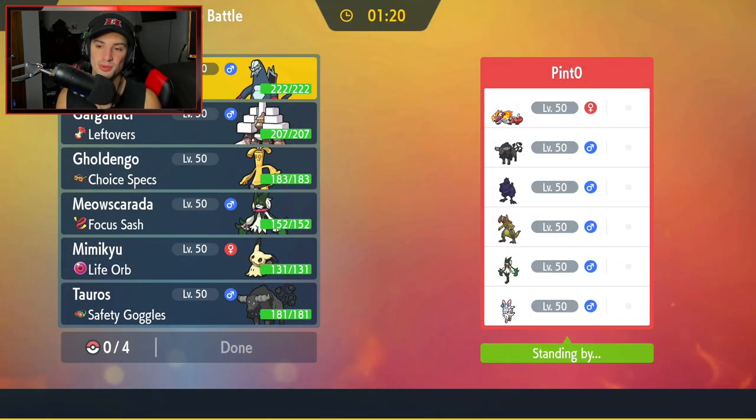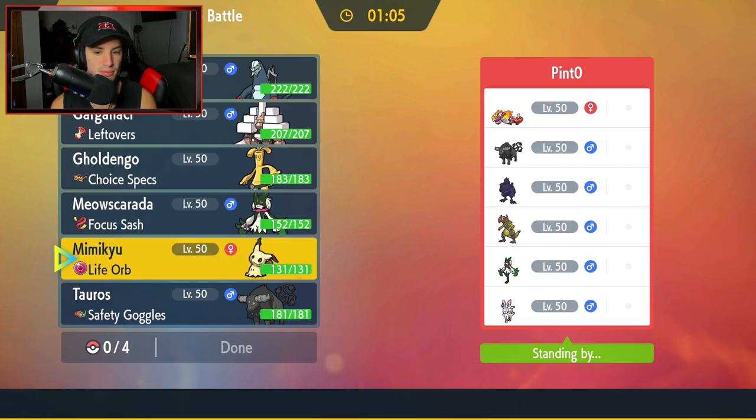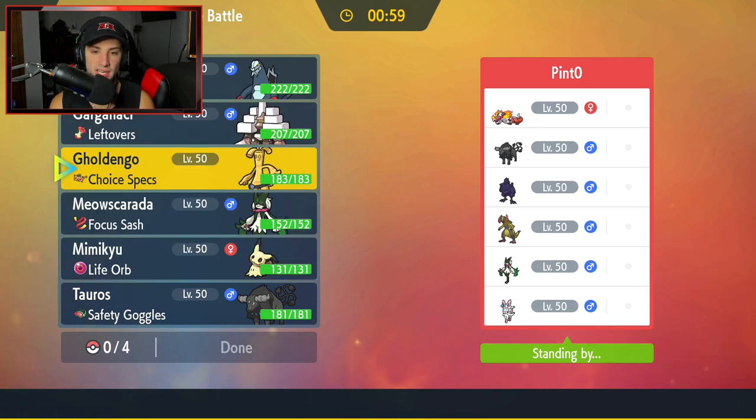First battle coming at you guys — we're going up against a Hexers team with Sylveon, Meowscarada, Corviknight, Aqua-breed Tauros, and Skeledirge. How should I play this one? I kind of feel like Mimikyu could be a solid lead for us, maybe bring Garganacl in the back end. Do we have any way of controlling speed? We really don't, because I feel like Corviknight is going to be a lead here — that could be a problem.